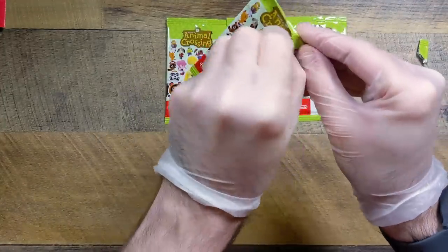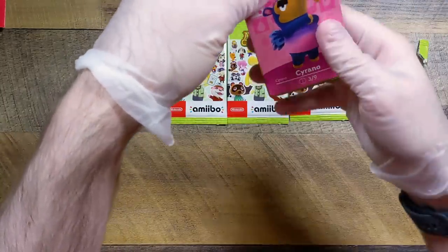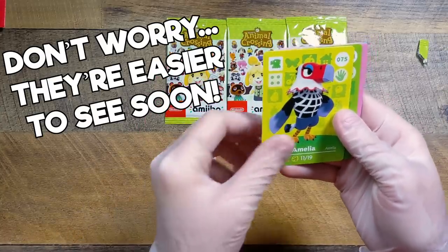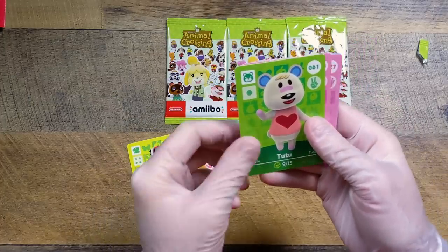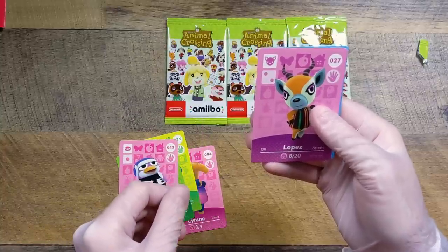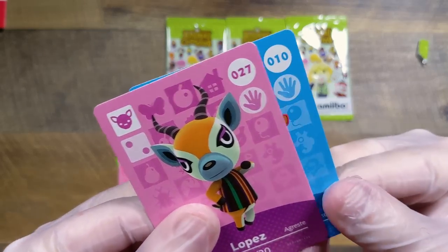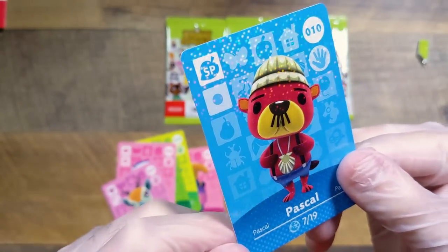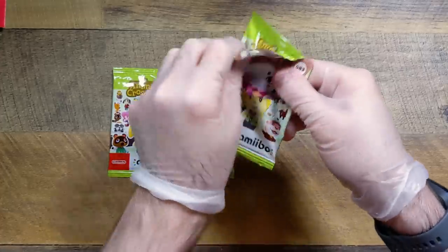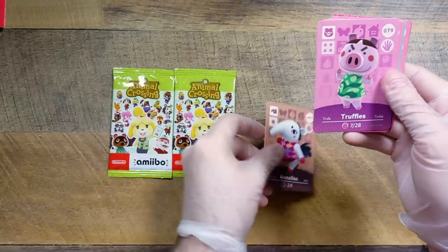They are available, and it looks like we saw our first villager — it's Cyrano. We have Amelia, we have Tutu, Puck, Lopez, and I believe the one behind Lopez is a little holographic — it's going to be an NPC. It is Pascal! Really sharp looking, that is awesome. I'm really looking for some S-tier villagers here. It looks like we have another anteater — it's Annalisa. We have Truffles.